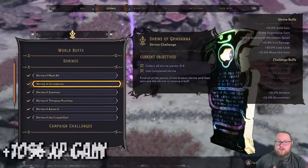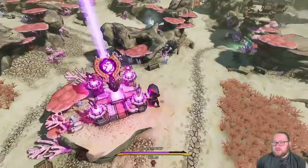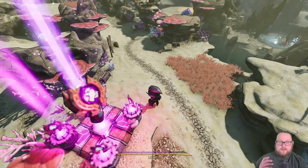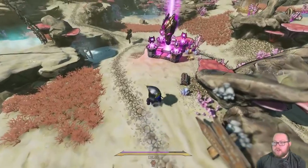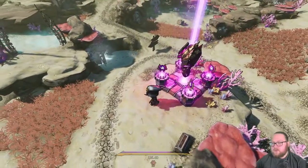The next shrine is going to be the Shrine of Grindana. This one gives you plus 10 percent to your experience gain, so it's absolutely a must-have, especially if you want to level up faster. This one is located right here on the map. You won't get to this one until you've completed the mission Emotion of the Ocean, and while you're on your way to the Wart Tooth Shallows for the next mission you'll kind of run into this.